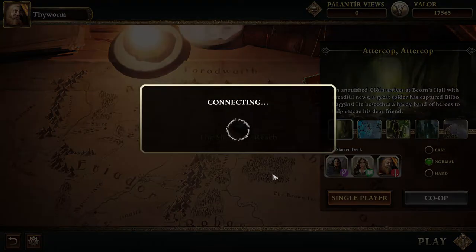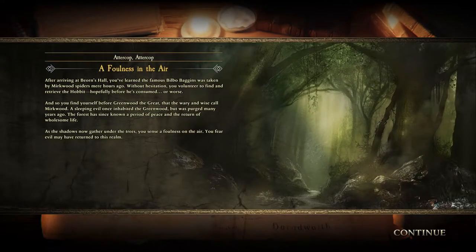Single player — it starts connecting with the server and then sets you up against the AI. After arriving at Beyonce Hall, you've learned the famous Bilbo Baggins was taken by Mirkwood spiders mere hours ago. Without hesitation you volunteer to find and retrieve the hobbit, hopefully before he's consumed or worse.